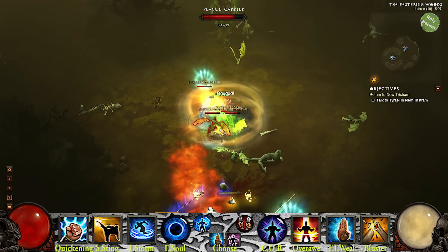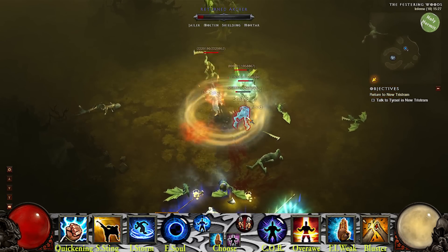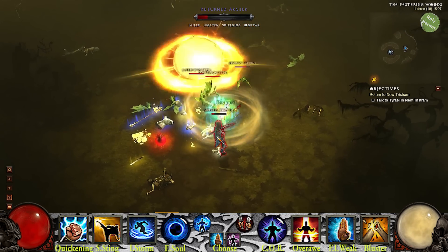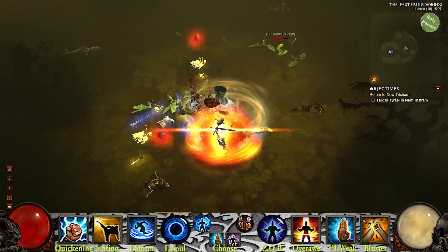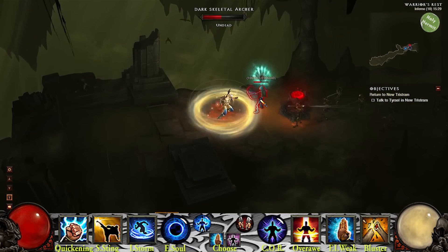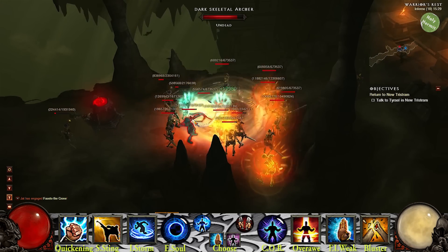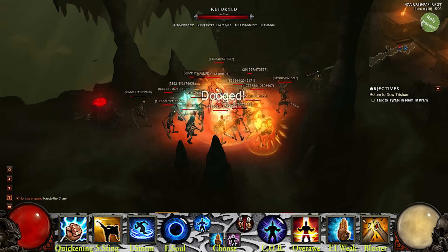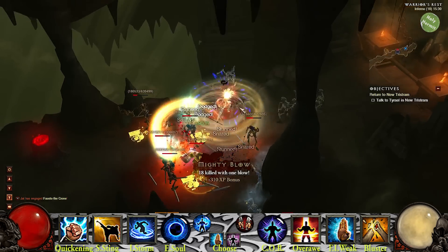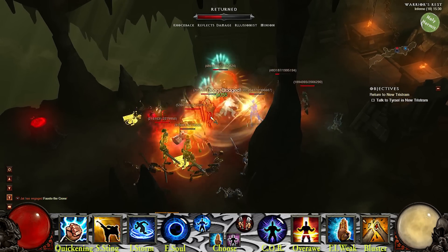Next skill is Sweeping Wind with Inner Storm for consistent damage and spirit regeneration. Exploding Palm with Flesh is Weak for making elites susceptible to more damage. The final skill is a mantra. Use Mantra of Healing, Circular Breathing when you wish to Tempest Rush while still wielding, or Mantra of Conviction overall to further weaken the mobs around you. Passives are Exalted Soul and Chant of Resonance. Use Transcendence when you wish to dual wield.